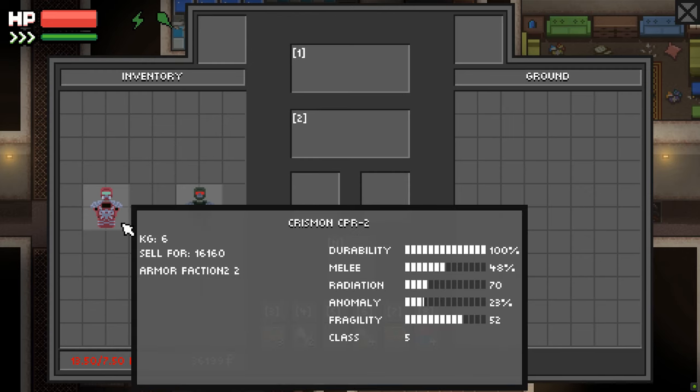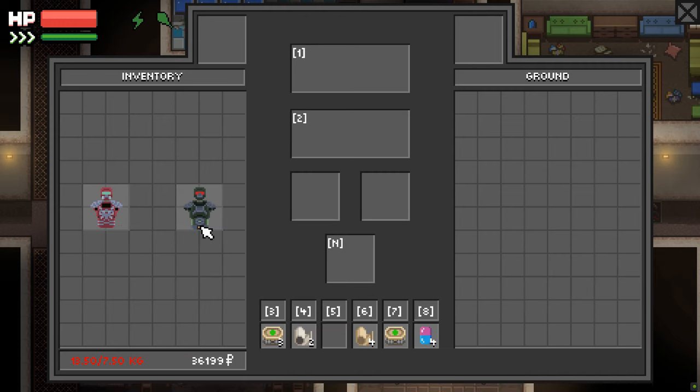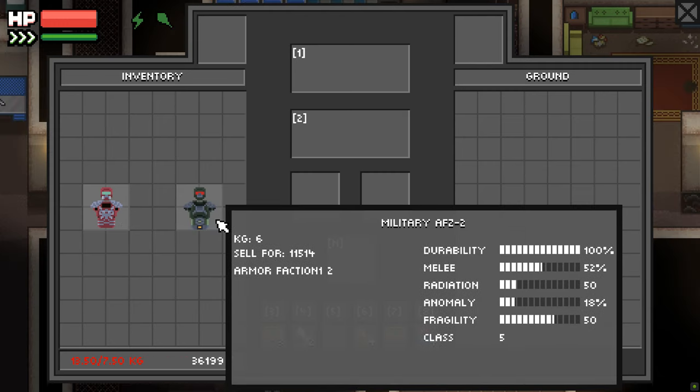Some honorable mentions for the best armor you should wear — and some people actually use these as their final armor — are the Crimson and Green Army Armor. Both of these are purchased from the Faction Traders and are the last armors you can get from them.